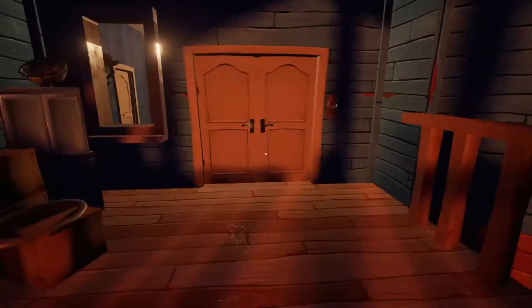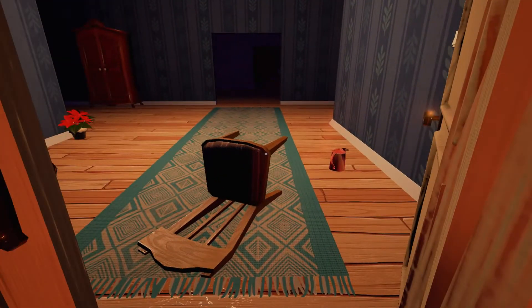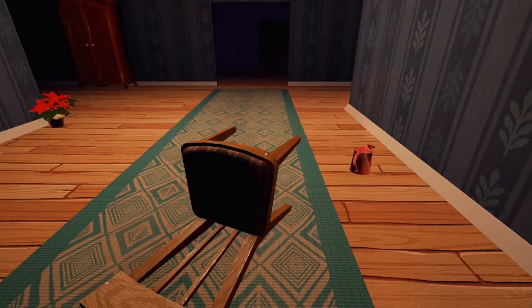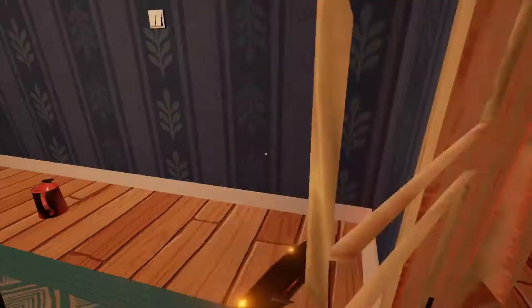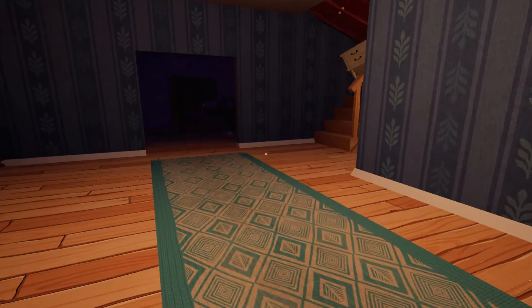Ring doorbell. Go, go, go, go, go, go. Does he see me? He doesn't see me. Walk back inside, neighbor. Okay. Good neighbor. That's a good neighbor. So — what? Why did he just put a chair right here? This guy has an odd sense of decoration.